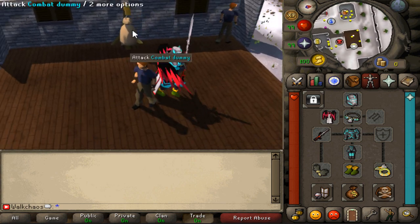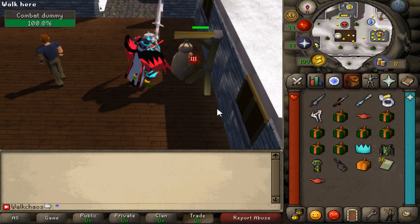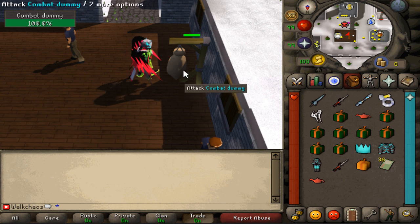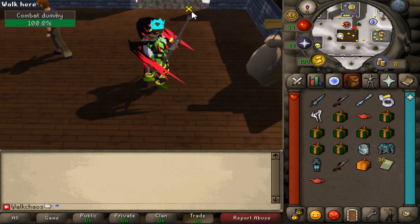Over here you'll find a combat dummy where you can test out the max hit of your weapon. With the death blade setup I can hit 118, but check this out — with the sniper we can hit a crazy 350. So I think we're definitely going to be using this one for some bossing.